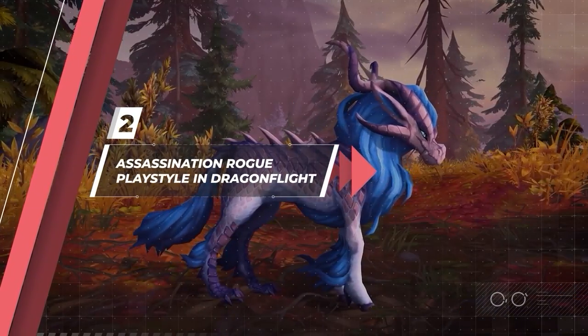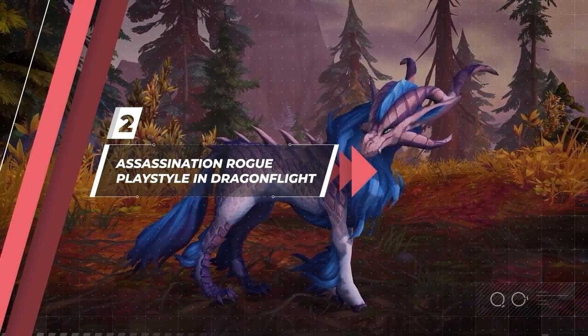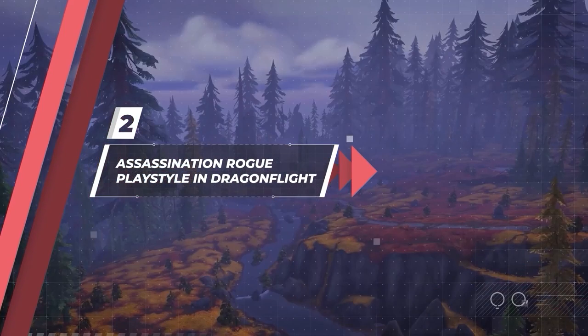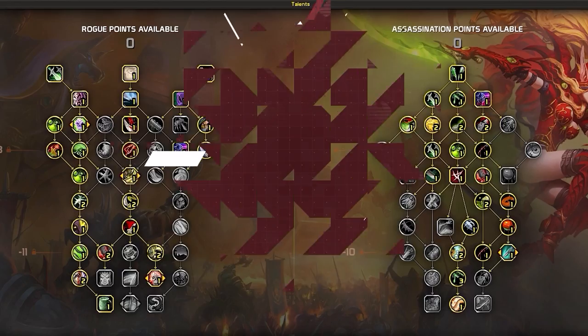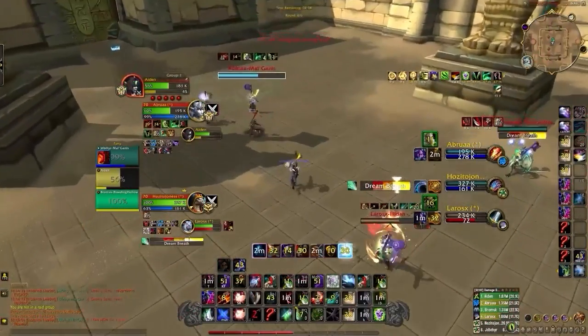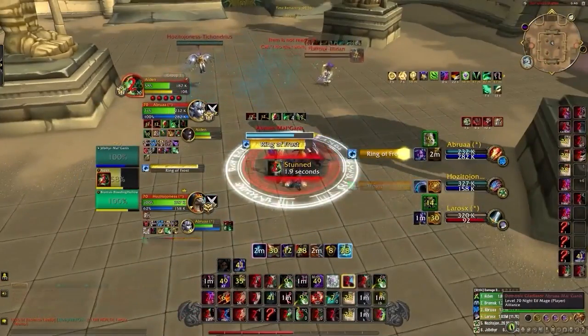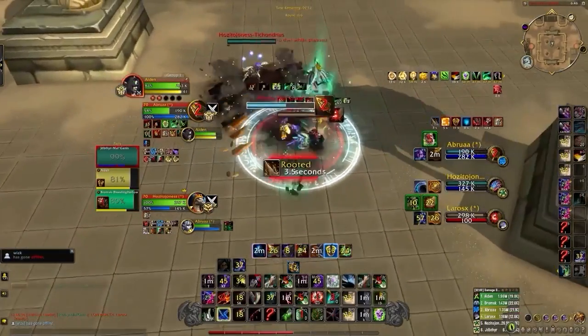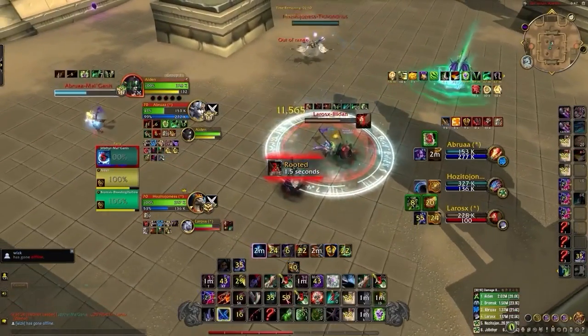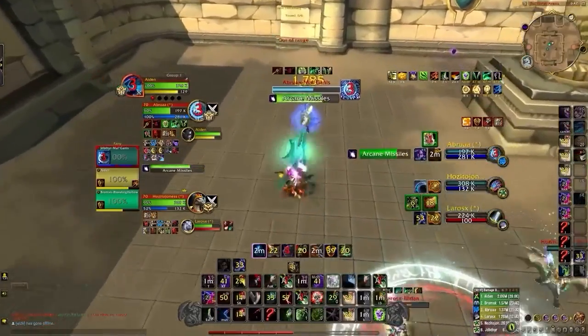On the other tree, we get Dragon Tempered Blades, allowing us to equip four poisons at once. Depending on what Covenant you played in Shadowlands, the playstyle has either changed a lot or hasn't changed at all. That's because Assassination has lost its ability to one-shot with Sepsis — we won't be playing with Sepsis at all. Instead, Assassination has been returned more to its roots as a spec that focuses on dealing massive bleed damage, sometimes spread across multiple targets, giving it a more Necrolord type of feel.